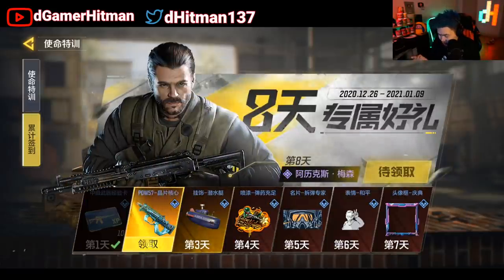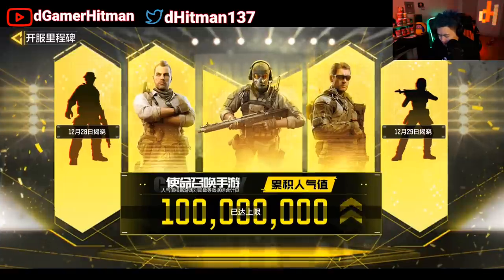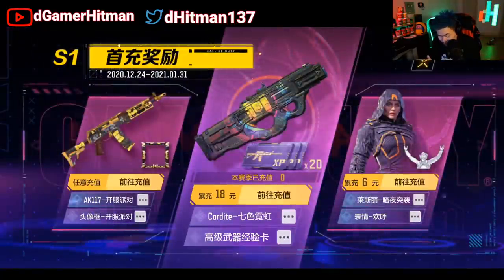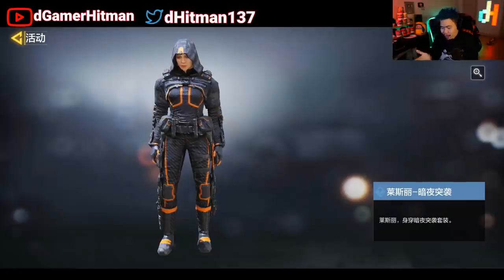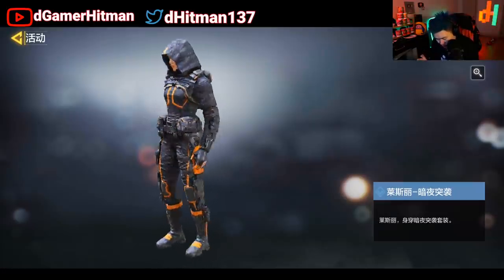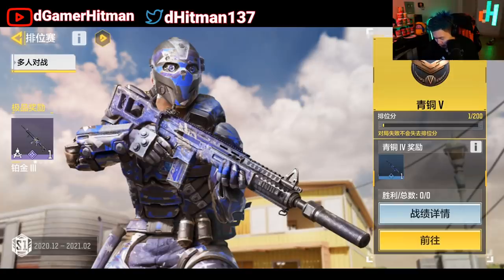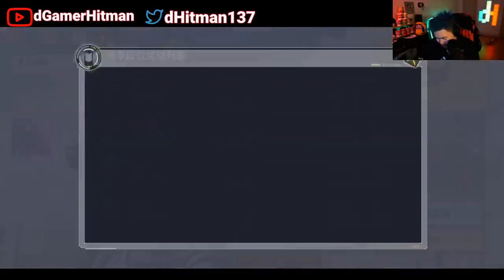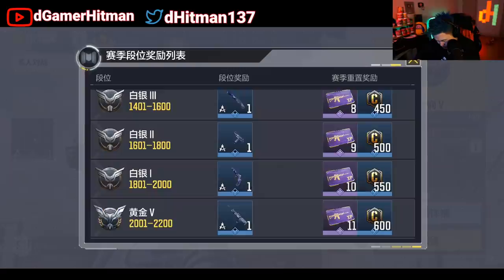That's pretty much everything for daily login. For season rewards, there are mostly random blue guns which look okay, but at the top you get an epic DRH. Scrolling down you can see you get a knife and a sniper. The season rewards aren't super impressive at lower ranks, but it's good to see what's available.